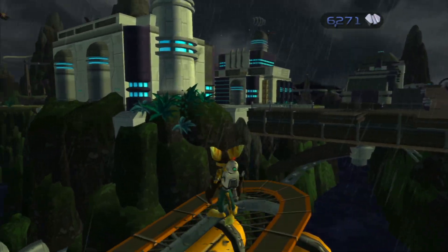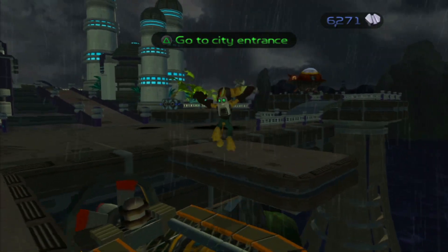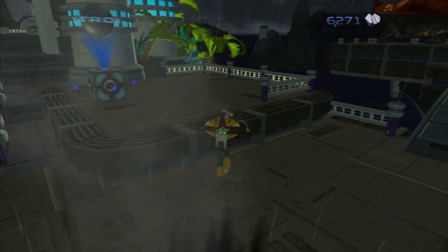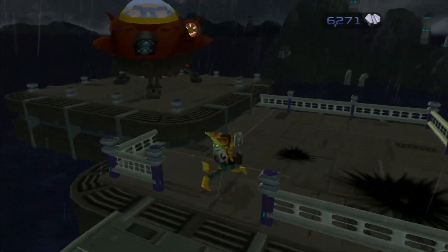Ratchet and Clank walkthrough. Now that we're done talking to the captain, we need a pilot helmet. The only place to get a pilot helmet is on planet Gaspar. Head back to your ship and stock up on ammo if you need it.